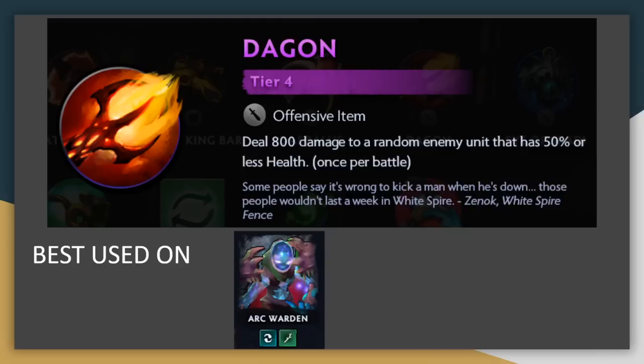Dagon — the bottom of tier 4 — is just terrible. The damage used to be enough to kill most enemies who dropped into its range, potentially denying them their ability to cast. But with the increased health on every unit, Dagon did not adjust, and thus it falls extremely far behind. If you do end up picking up Dagon for some reason, ideally it will go on Arc Warden because Arc Warden makes two copies and you can use it twice, but there's better items for Arc Warden, and other than him, you can just really put it on anybody else because it offers no real combat stats.